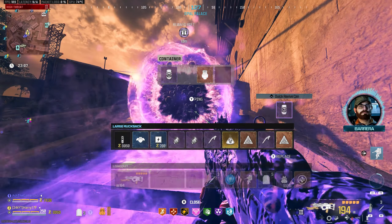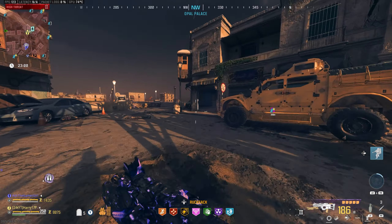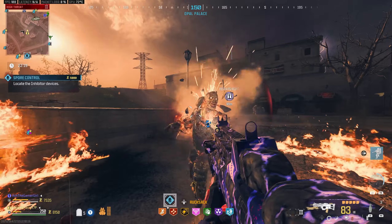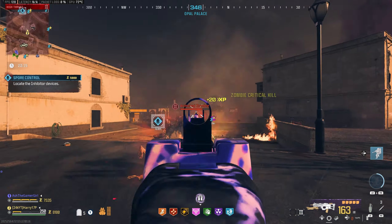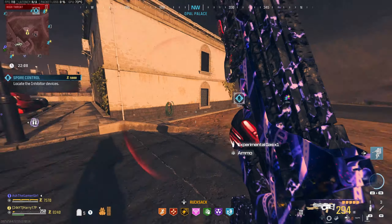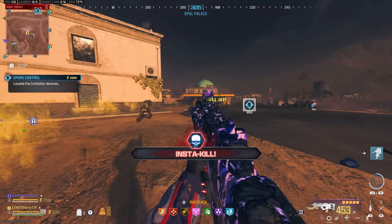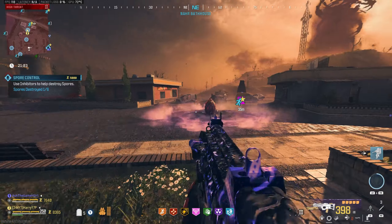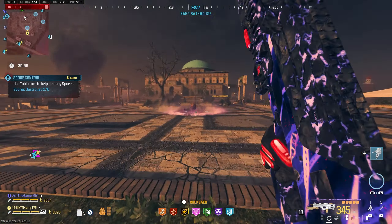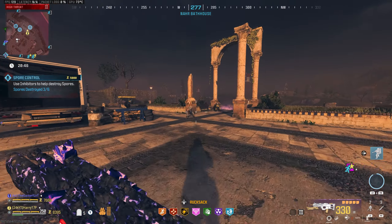We've got another Mega Abomination high value target, which again shouldn't cause too many problems. We've got two ways of taking it down — either using the gun itself or using the flamethrower. I went down there — there were a lot of zombies around me — but it's not the end of the world, we can get straight back up. Carry on spraying at the Mega Abomination. If you get a little bit of high ground on these, as you know, they have no option but to open their head and start spraying their lasers at you. The Mega Abomination is already down to about a quarter health.